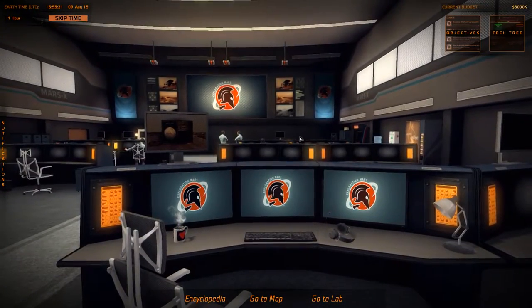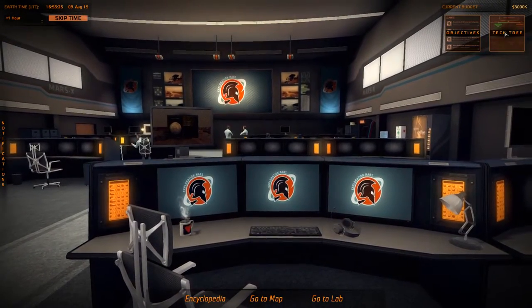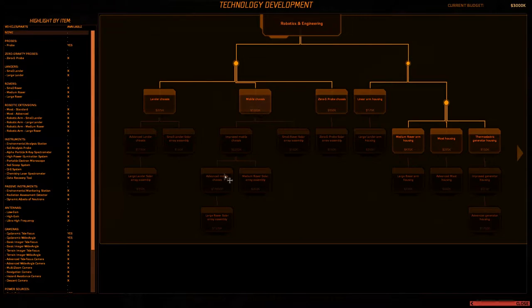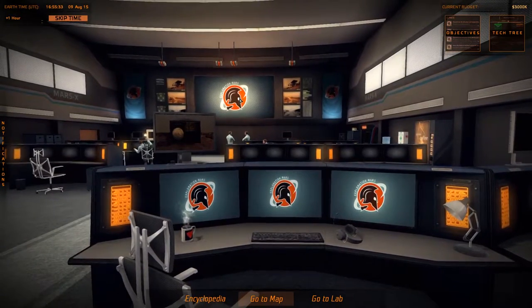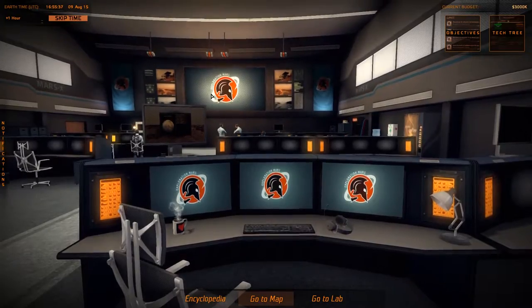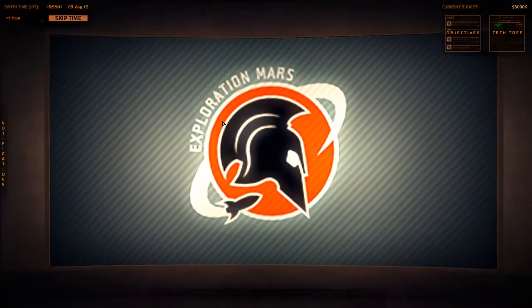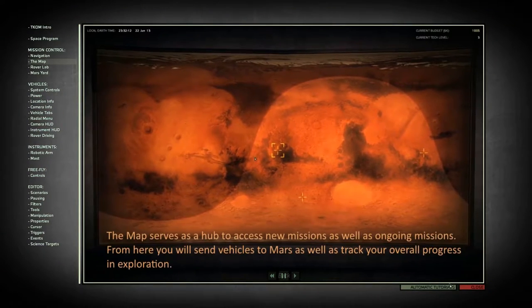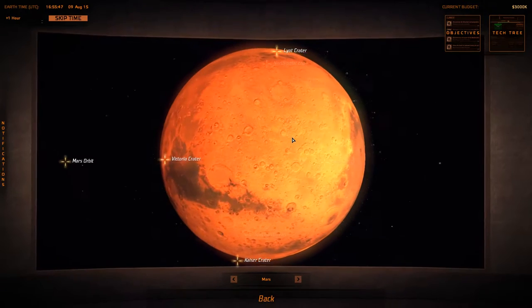Here you can build spacecrafts, do research — there's a tech tree right here and you can actually focus on specific research depending on what you want to achieve. It's actually very realistic; it uses a lot of the technology that we already have and some of the technology that we're still researching. You can then try to plan your mission to Mars and launch your spacecraft depending on where you want to land.